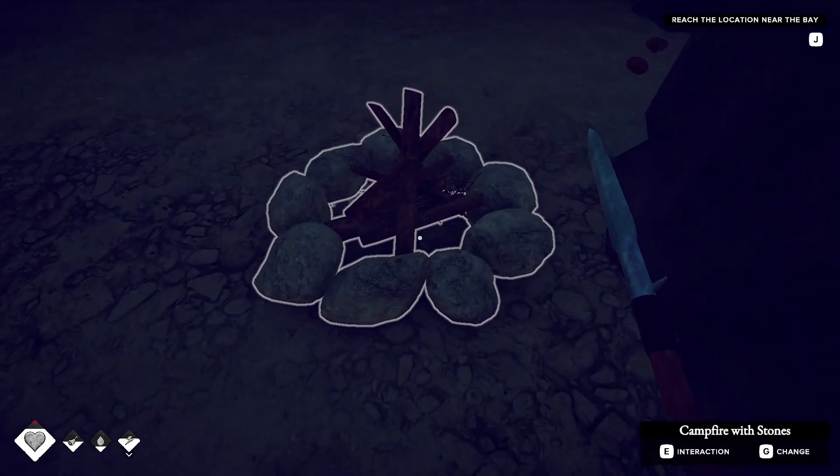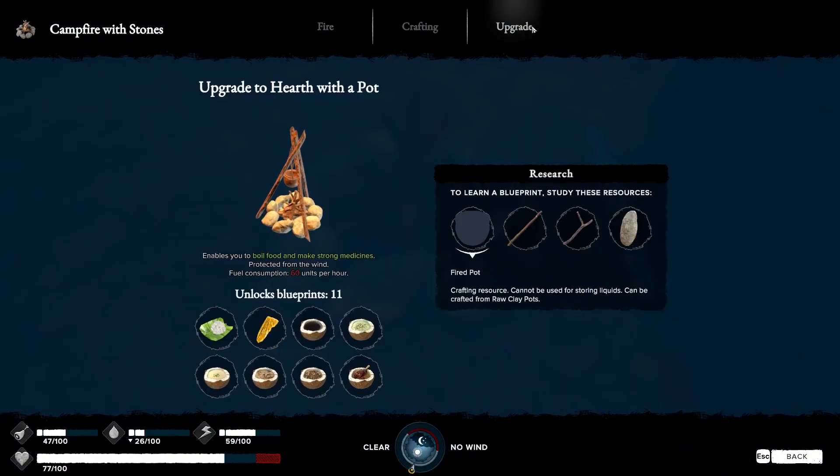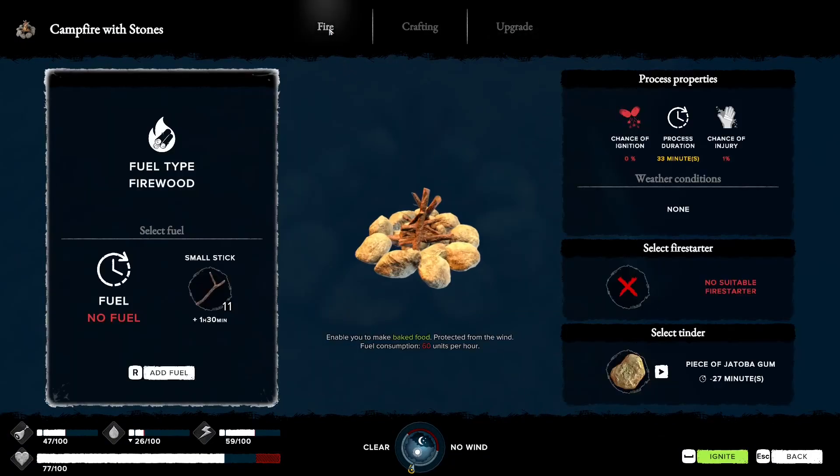For the fire interaction press E. If you want to upgrade it we're going to need some clay - we're not at that stage yet. Same with the smoke signal - just press R to add fuel. Nine hours and we'll use that quick enough.